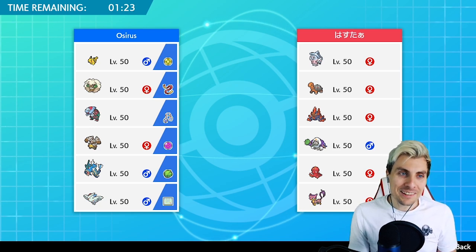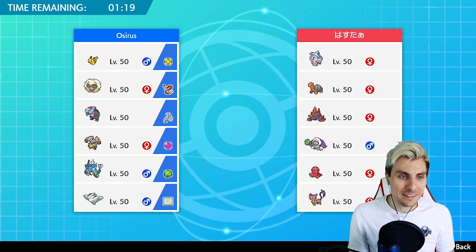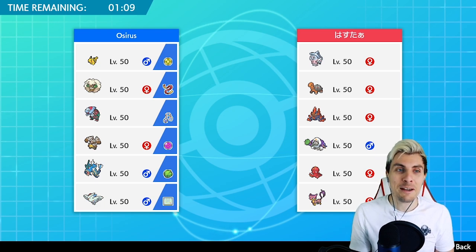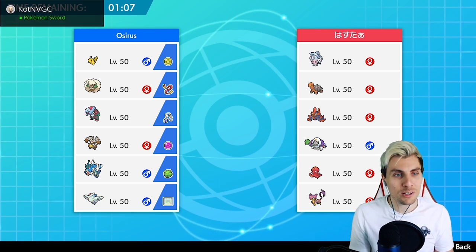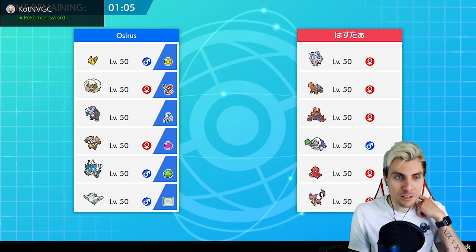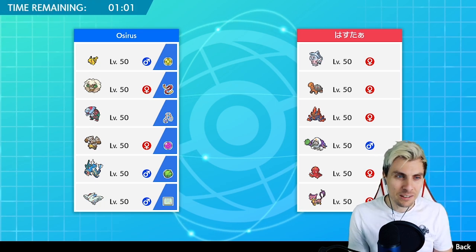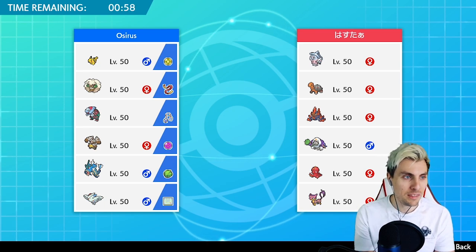We've got our next opponent playing a team of Hatterene, Gothitelle, Gigalith, Oranguru, Octillery and Liepard. It's a super hard trick room team — you've got Trick Room users in Oranguru and Hatterene, and you've got Copycat with Liepard, which can be a thing.